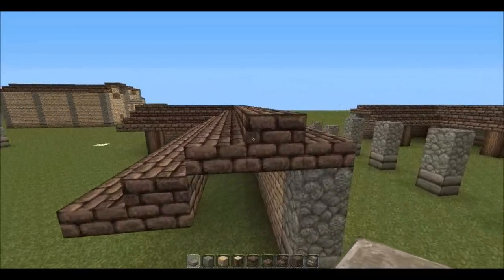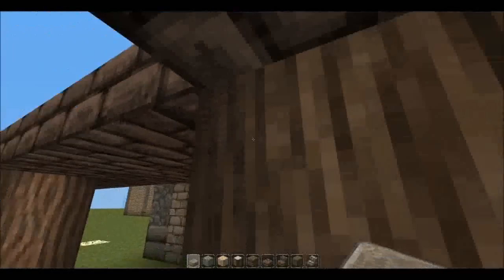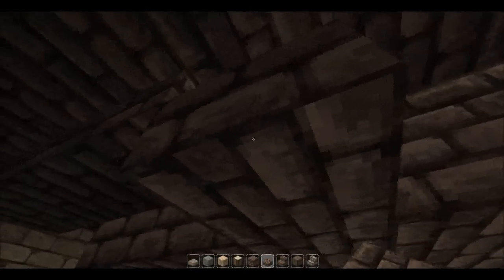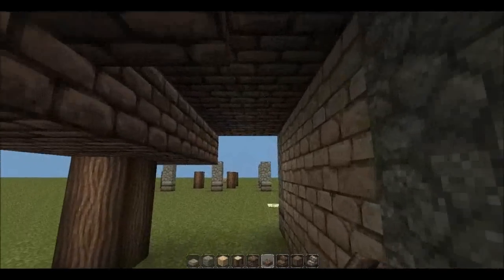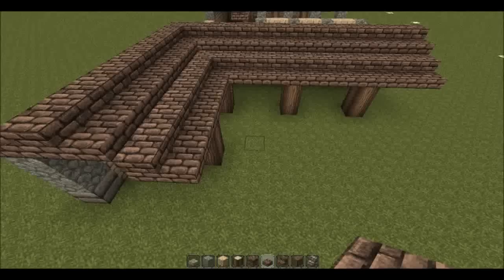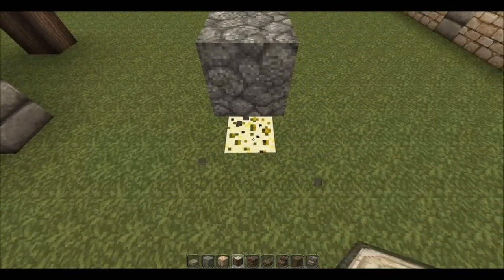Alternate down between half slabs and full bricks — it should line up nicely with the wooden pillars so you can walk under them. Optionally you can add some half slabs on the inside to give a more gradual slope underneath, but it's up to you. I didn't bother in this one because I like a bit more headroom, but it does give a nicer slope if you do.